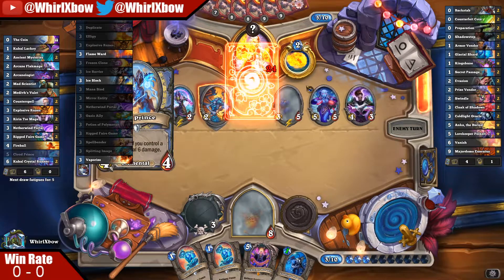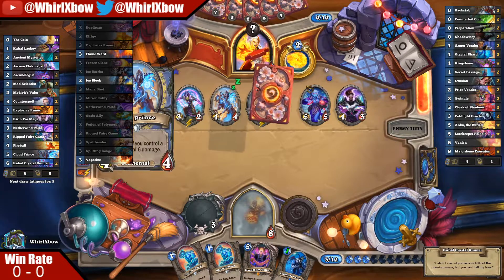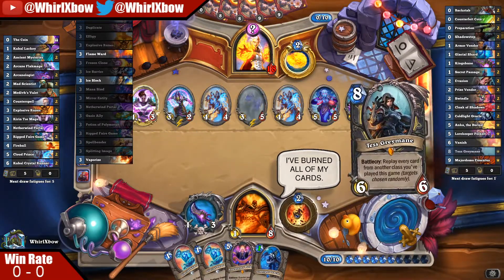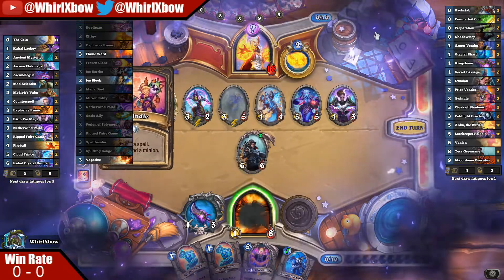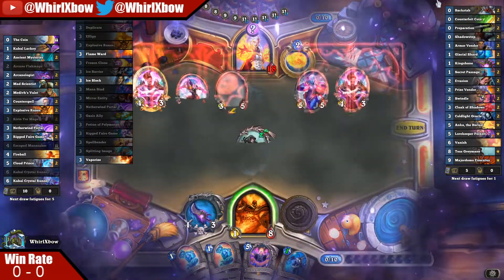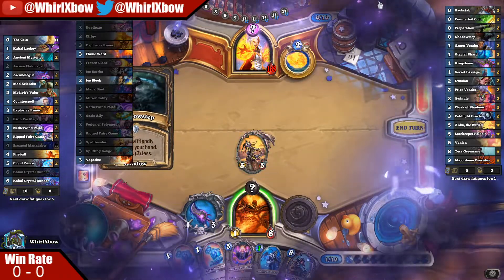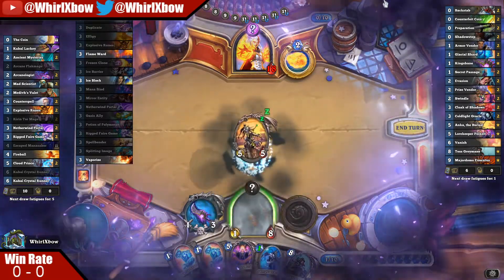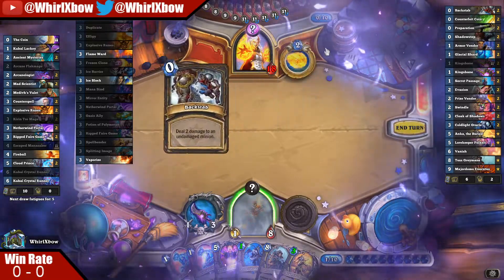This next turn I just play Tess and I win the game. Did we win? Are we winners? I think we're winners. That's why you don't play any of the Rogue draw - I did not know that's why you didn't play any of the Rogue draw. Also just plays Vanish every turn, also I apparently have infinite mana basically. I'm gonna have infinite of these in my hand now too - that could be a little problematic but that's fine.